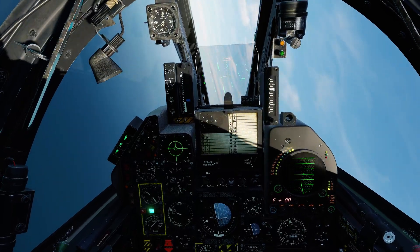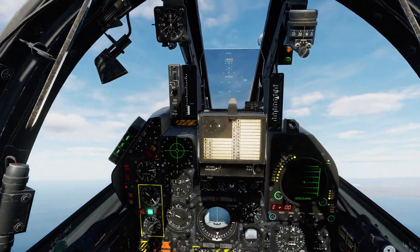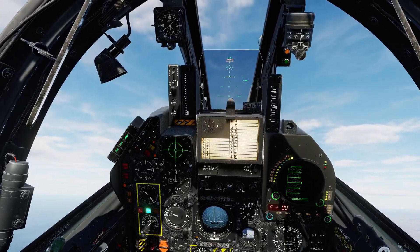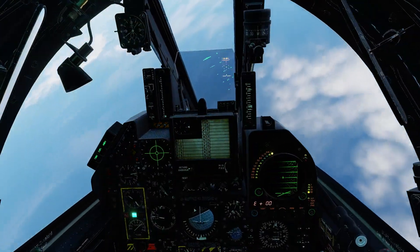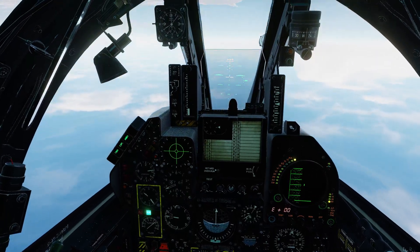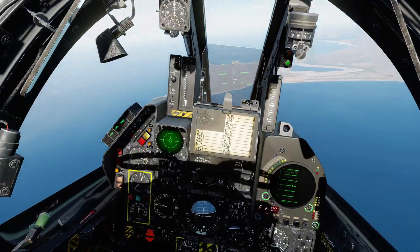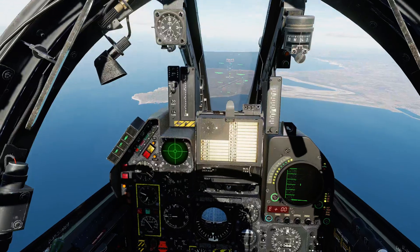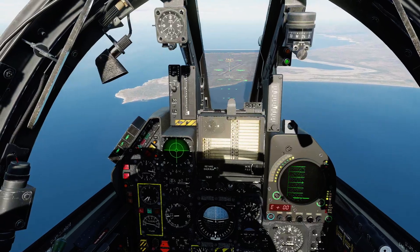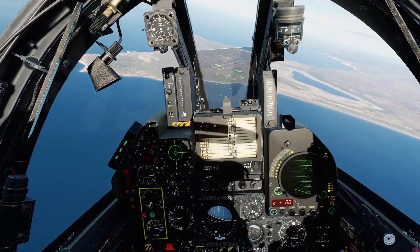I'm going to leave the Pipper at 55 milliradians because we don't actually have a table for the gun. The gun has tracers though, so what you'll most likely do is walk the rounds on target in air-to-ground mode. There probably are some tables in the real world, but there aren't any in the manual. I'm going to try and eyeball this — I'd imagine the ballistic characteristics are fairly close to what the rockets do, based on what the tracers look like when I've fired the gun before. Let's make our way down to the target.